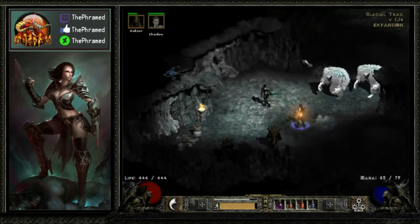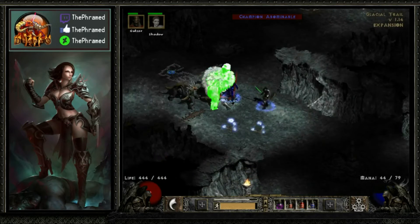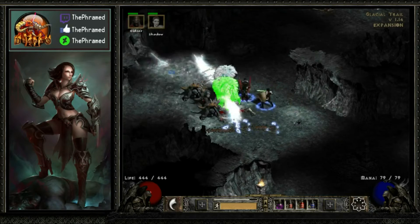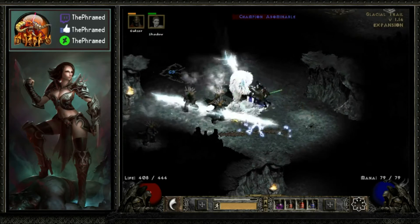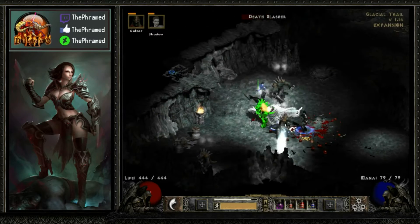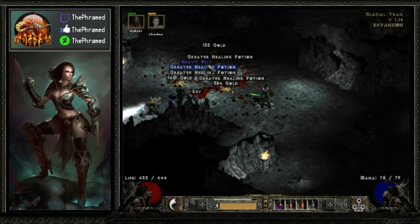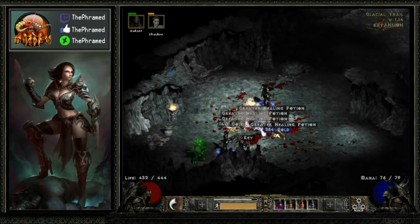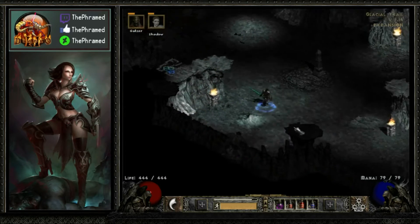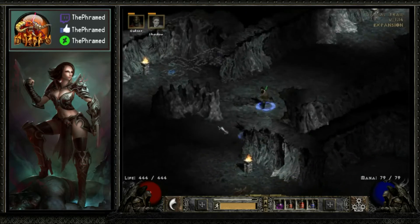It looks like we did find the way down to the optional dungeon that's in this area. We're going to take down this champion pack right here because we want the XP. Let's use Cloak of Shadows to help us out a little bit. Take down the rest of these guys and be on our way. Let's pick up that belt and the money.